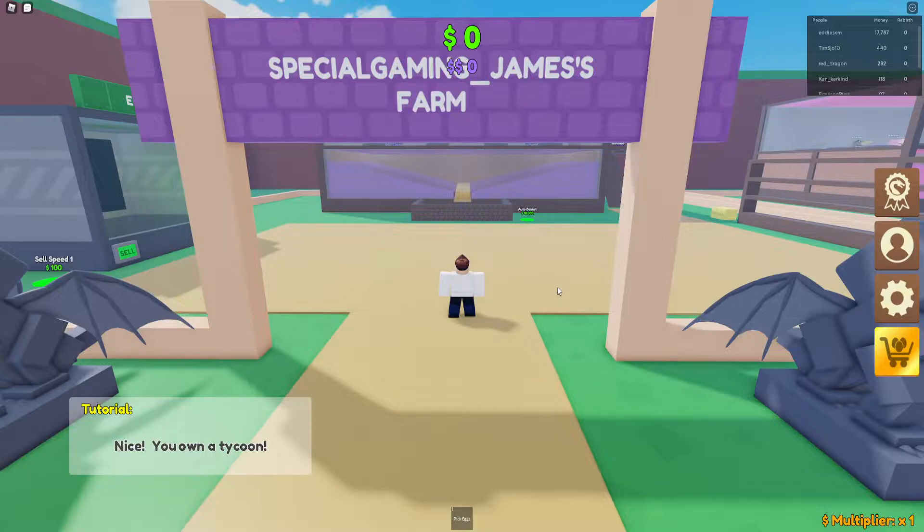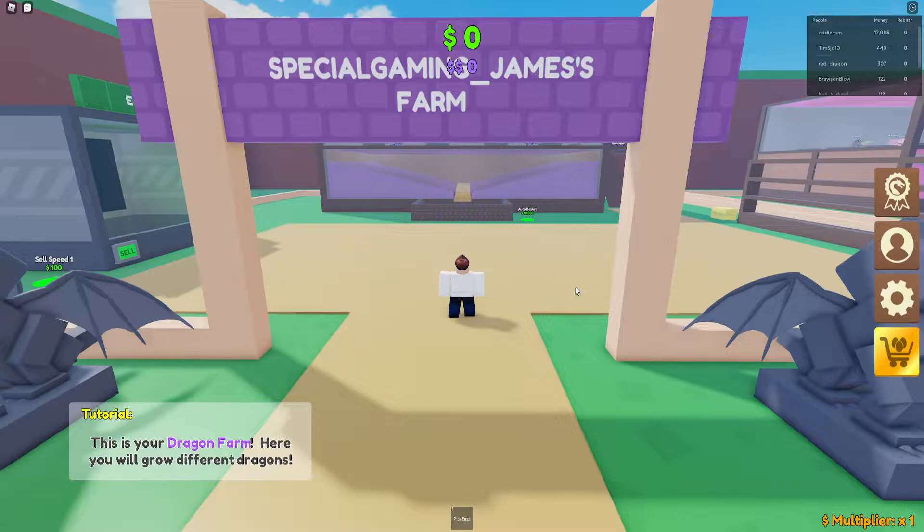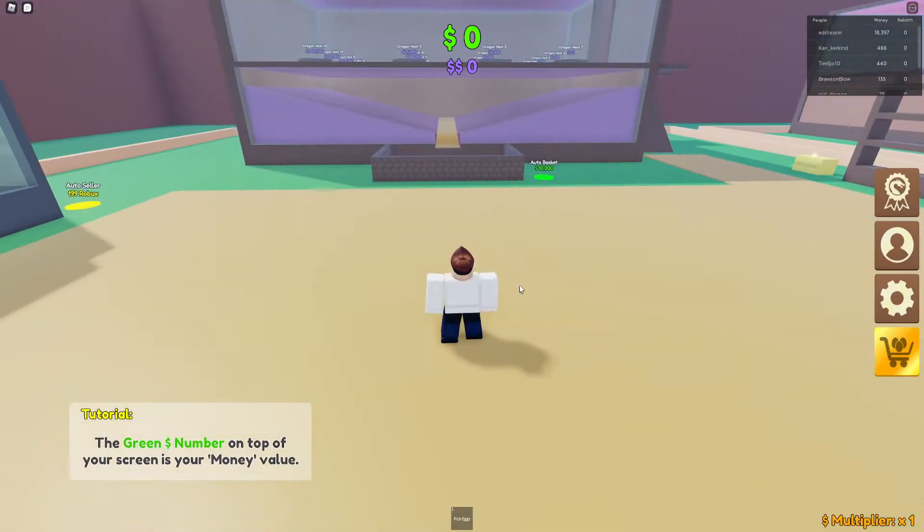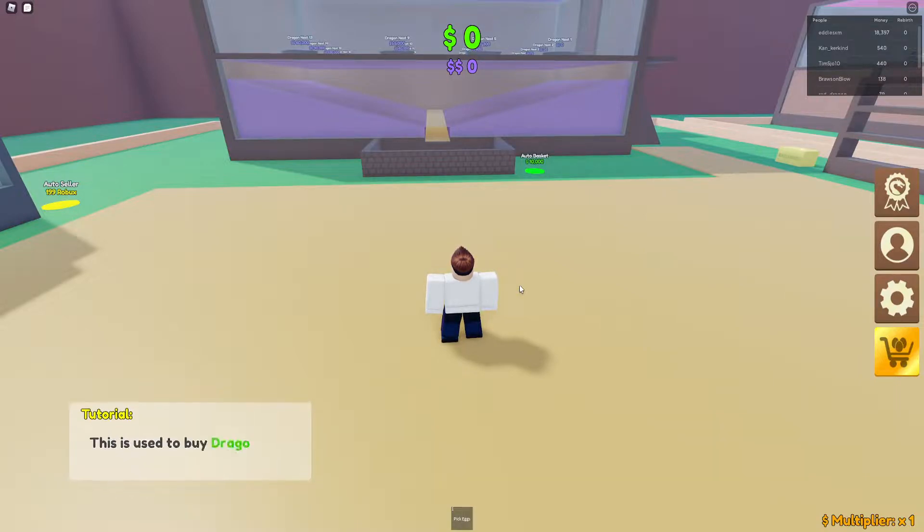There we go — you own a tank queue. This is your Dragon Farm. Here you will grow different dragons. You can discover the difference in what each dragon can drop. The green dollar number on the top of your screen is your money, used to buy dragons and green buttons. The purple number is your total collected money value.